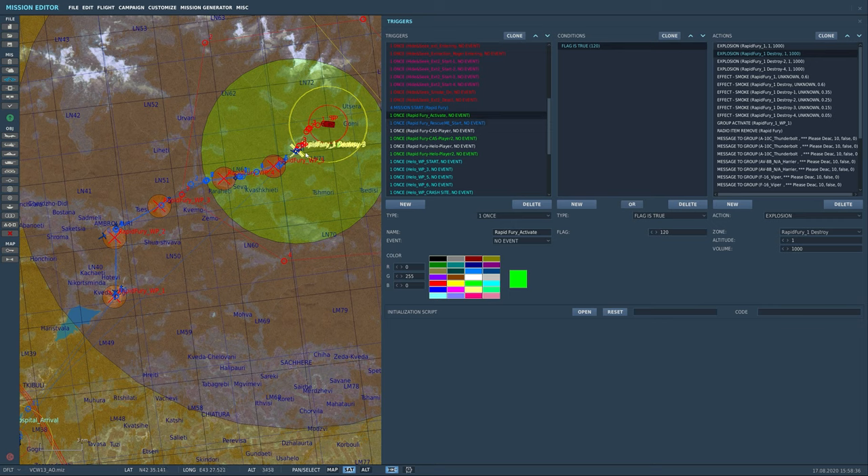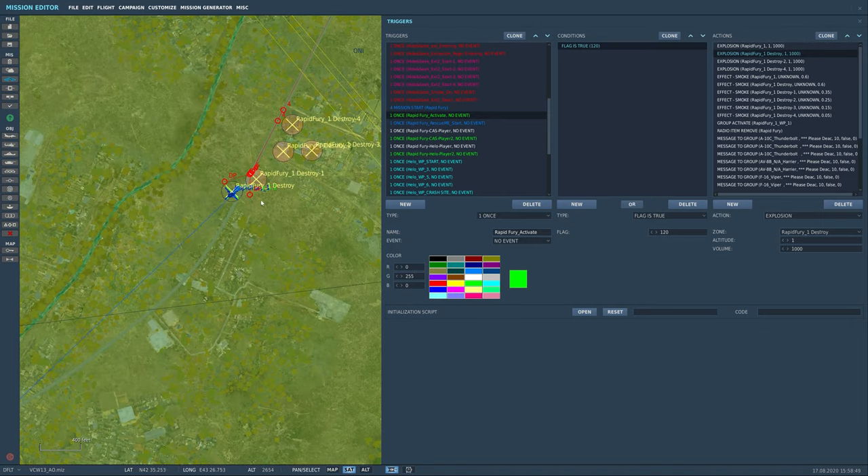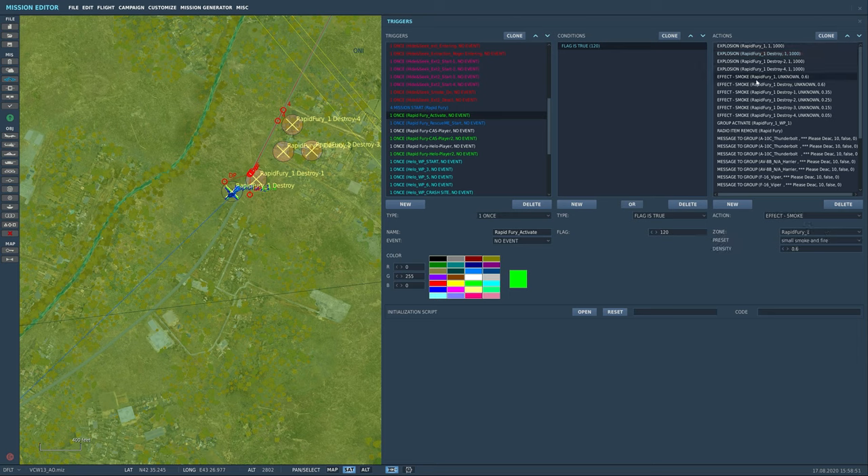When flag 120 is true, here's everything that happens. First, explosions — using explosions to simulate scenery destruction will actually destroy some scenery: craters in the ground, destroyed buildings, trees. Each yellow circle gets an explosion. Then we get smoke and fire — use effect smoke, pick the zone, and select small smoke and fire. There are medium, large, and huge options, but don't underestimate large and huge — they're not kidding. You can set the density too; it takes trial and error to get the visual reference right.